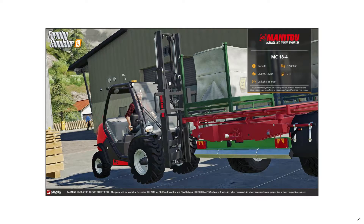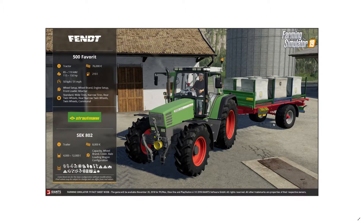The Manitou forklift is really useful for pallet handling — for palleting potatoes and sugar beets in the store. It's a bit more expensive than the skid steer but I'm going to be using one of these. And last but not least, a fan-favorite tractor at 115 to 150 horsepower for 76,000 euros — maintenance on this one is going to be expensive but I'm going to be using it.